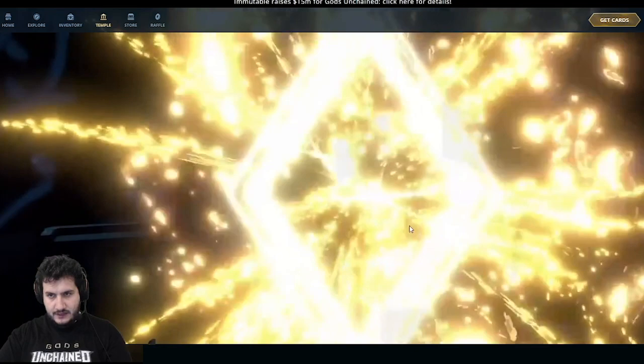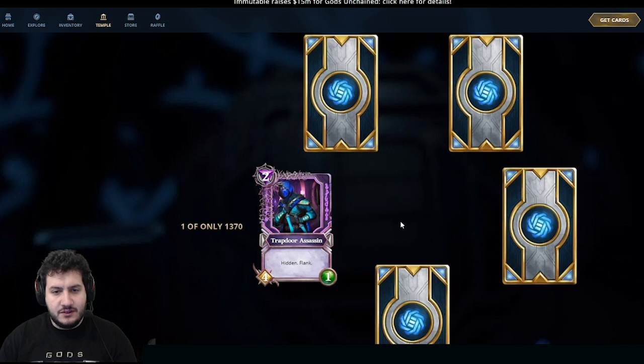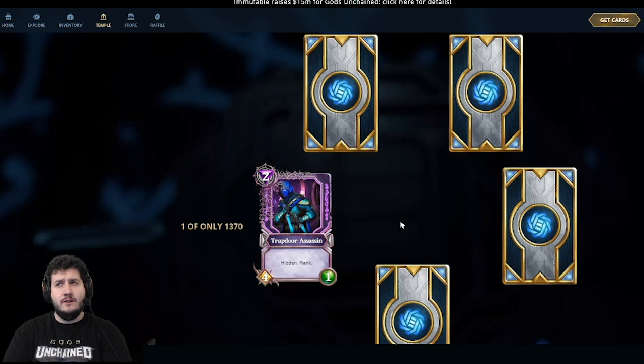Cool, and we have our final pack — let's see what we get! Card number one: Trapdoor Assassin in Shadow. It's a 2-mana 4-1 with Flank and Hidden. This is extremely good in aggressive decks where you just want to attack your opponent directly. You don't care if Trapdoor Assassin dies, as long as you get that 2 damage in — Hidden and Flank both enable that. Shadow cards for Deception are probably one of my favorite cosmetics because they fit the Deception art style so well.